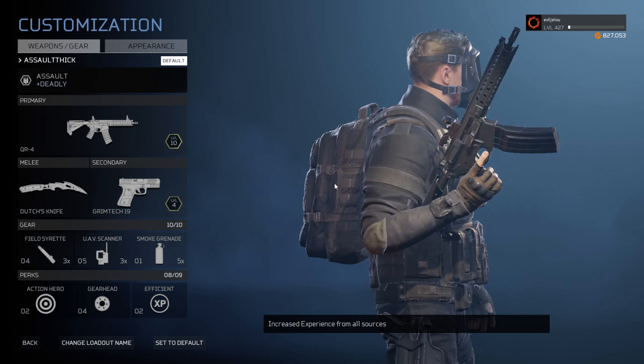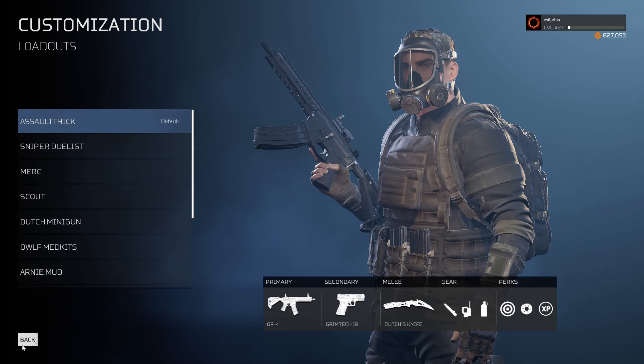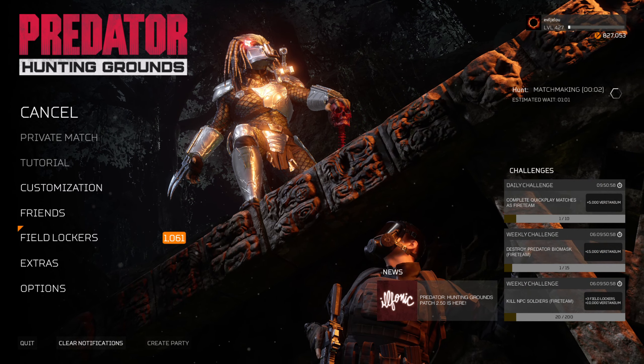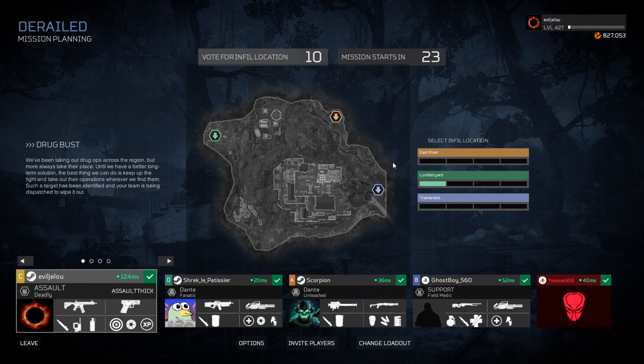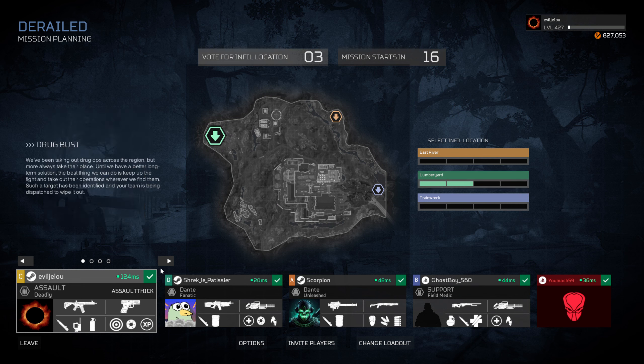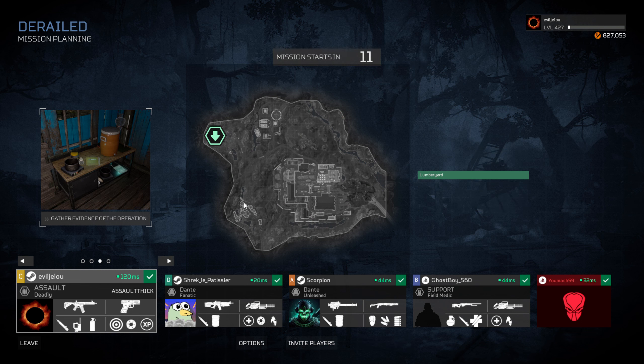Overall, this is a very good starting build for any new players in this game, so let's see it in action. Here in the lobby, you always want to try to vote for the location closest to the mission. In this case I know it's going to be in the southwest camp, so the best drop location is green and northwest — that's gonna be the best location to drop on the map so you can get to the mission the fastest.